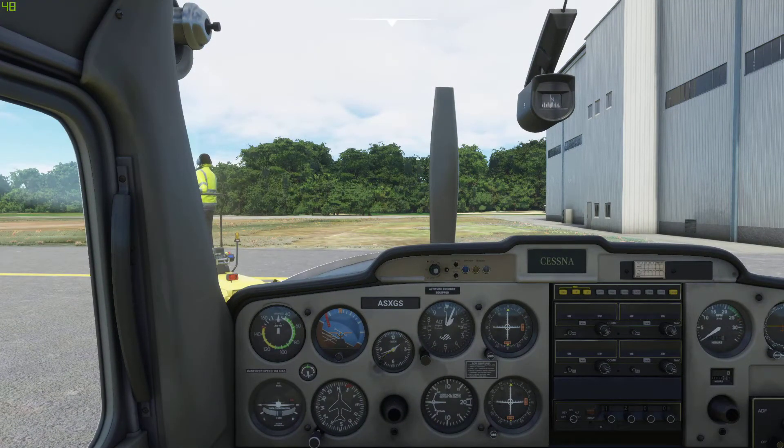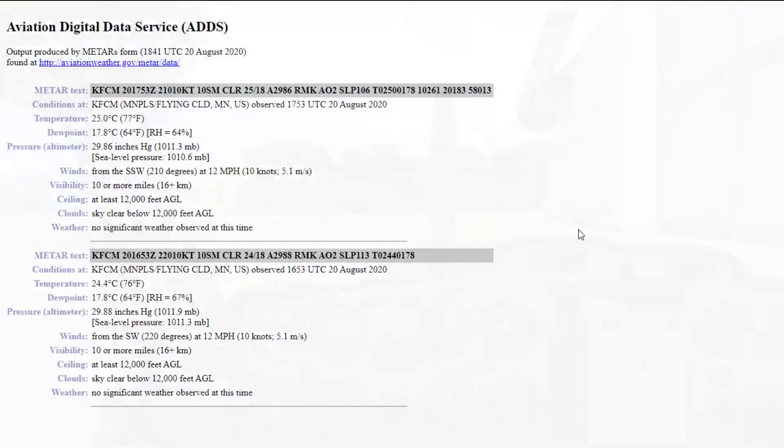This is what's called a METAR. The identifier is Kilo Foxtrot Charlie Mike. If you're going to fly, learn the phonetic alphabet — it's important, and it's just 26 letters to memorize. Kilo Foxtrot Charlie Mike is the airport identifier. All airports in America start with Kilo, or K, and then FCM is Flying Cloud Airport. That's just the three-letter code — like if you're flying to LA, it'd be LAX, you just put a K in front of it in America.